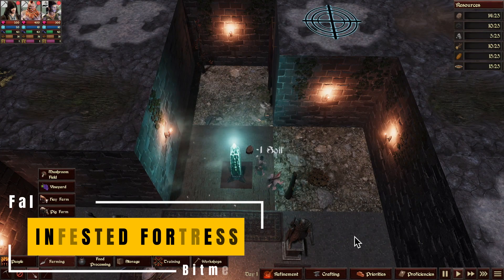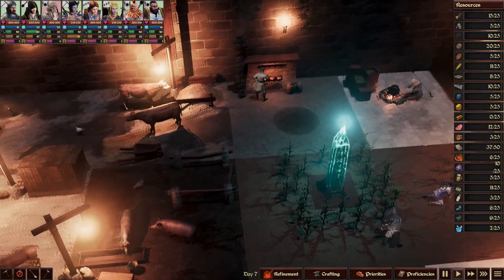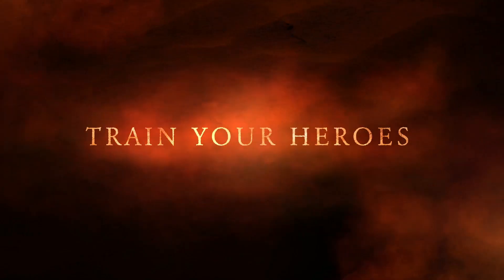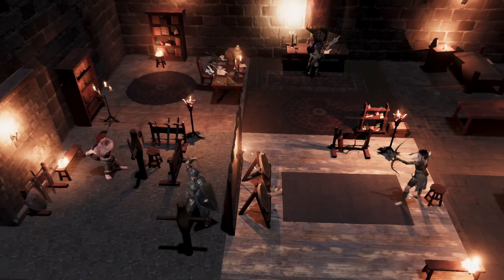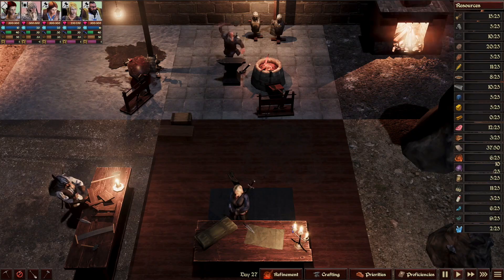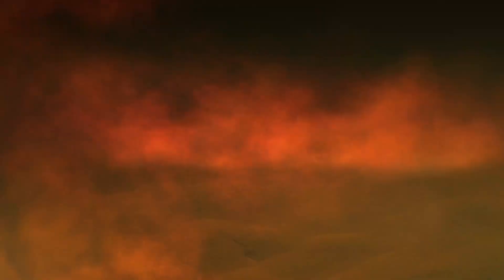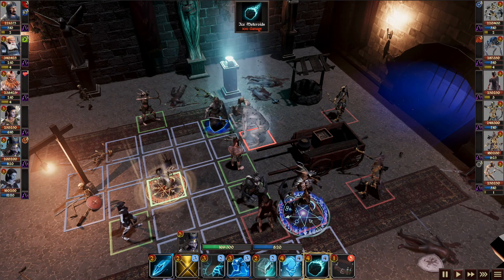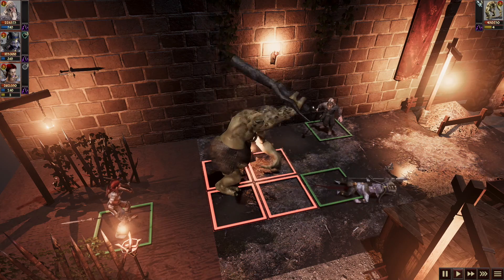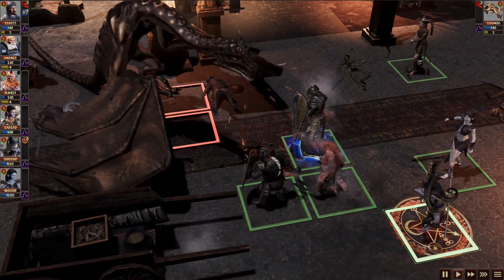Infested Fortress is a tactical strategy where the player arrives in an abandoned fortress and must start digging for resources to sustain their base and build new structures and objects. It works like a classic RTS where players must decide which block to dig based on the resources they need and build things related to the wealth of their inhabitants. Units will gain skills and improve their proficiencies by doing things like digging, harvesting and more. Combat features square grid map battles where players must defend themselves from raiders, creatures, and bosses four times the size of their own units. Attacks of opportunity, flanking and back attacks are all present in Infested Fortress.